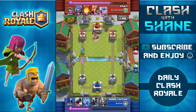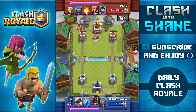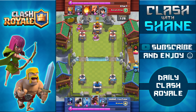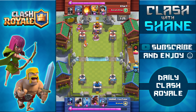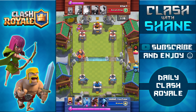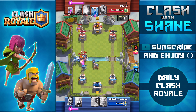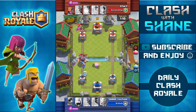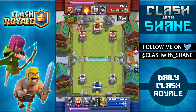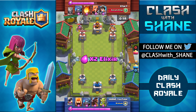His zap spell doesn't kill my goblins, and the royal giant probably only gets two more hits on the tower — not a big difference. Now that I know my opponent has a royal giant, I'm saving the mini pekka to counter it. When I see the valkyrie in the left lane, I know he's setting up a royal giant push, so down goes the mini pekka and the cannon to distract the royal giant. The ice spirit finishes off those minions and the royal giant for just one elixir.